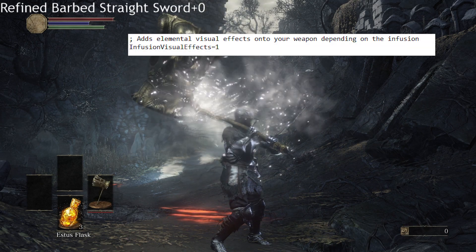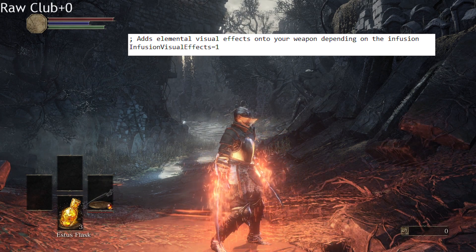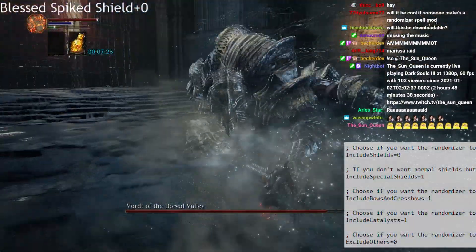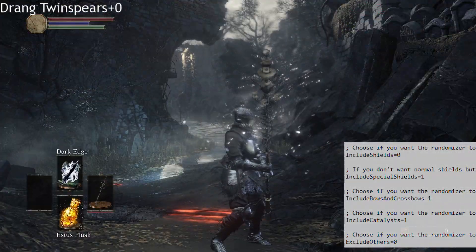As you can see here, there's also an optional feature that adds visual effects onto the weapons depending on what infusion they have. You can select the weapon categories you want to include or exclude, such as shields, bows, spell catalysts, and everything else.